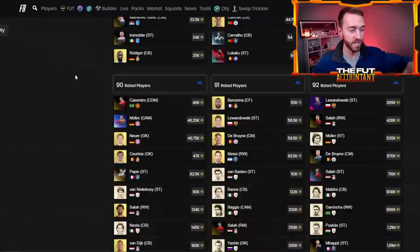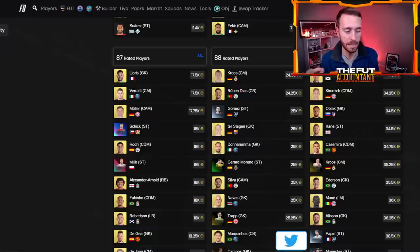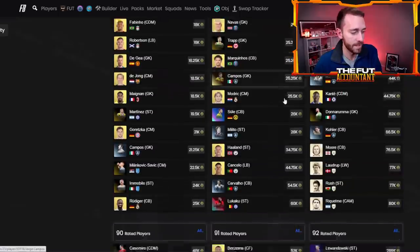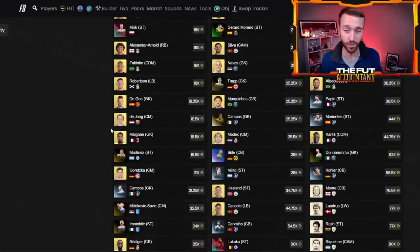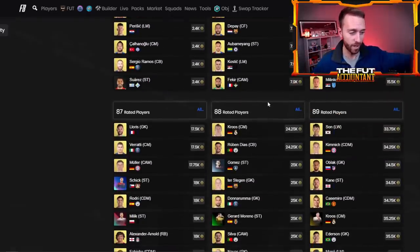This is the same trend we've seen the past couple of Mondays. I would sell your 88 and above fodder this morning heading into Tuesday content. It could go a little bit higher — maybe 88s go to 26k, 89s to 35–36k, 90s around 48k, and 91s like Benzema maybe to 55k. Not crazy increases, but people will wake up, do more player picks, and finish the base icon or Robbie Keane.